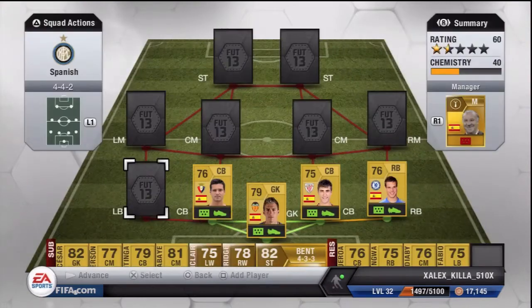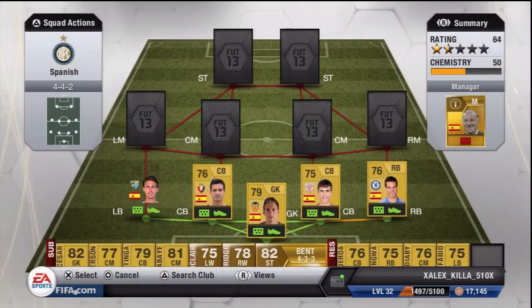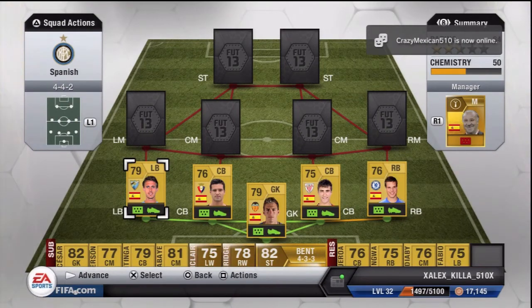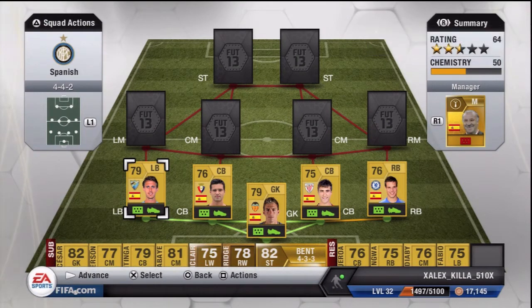Right here I got Monreal. I don't know why this guy was so expensive — he only has 81 pace but I got him for 850 coins.